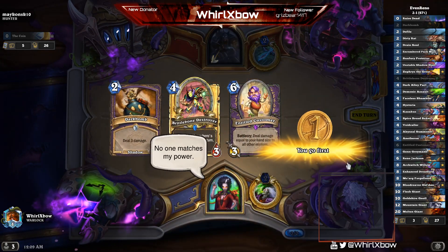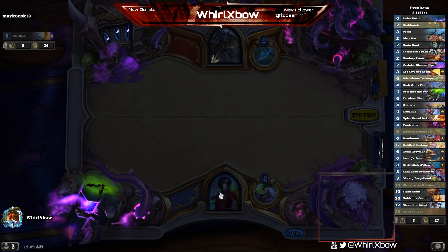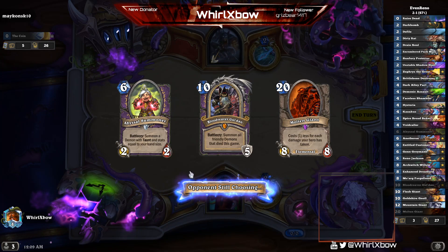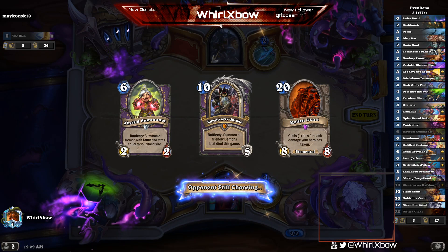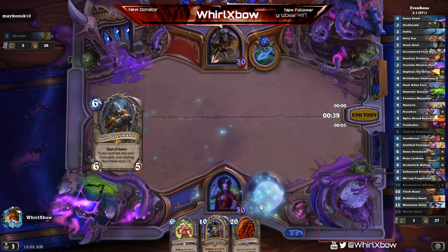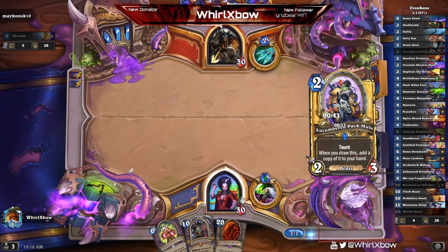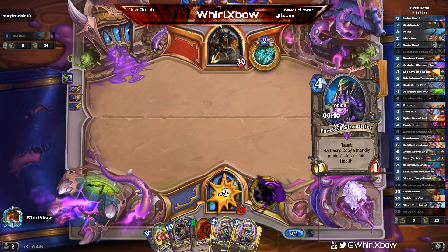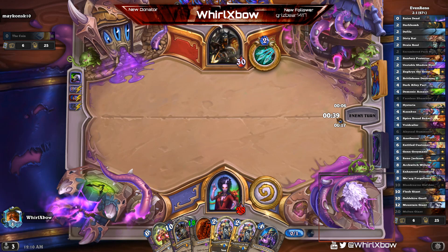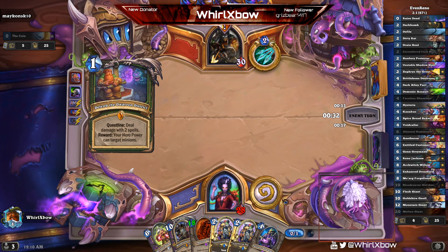Another tough matchup — I think it's Quest Hunter. I have to be faster than he hits and he kills me on turn five. I need an aggro start, but I hit none of the aggro start cards — I hit the slowest big minions in the deck. Molten Giant might be playable early, but the problem with going first in this matchup is I take an additional two damage from my hero power on turn three.